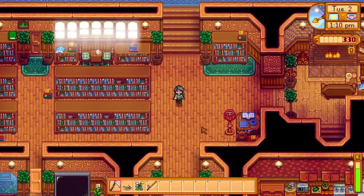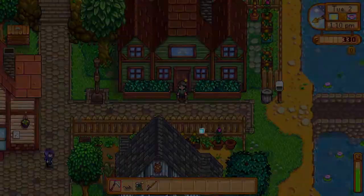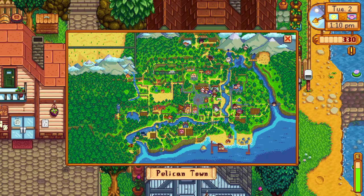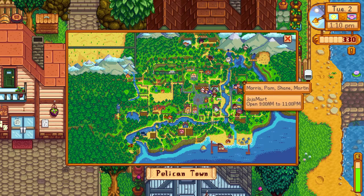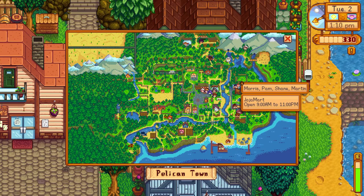This is Olivia in Victor's house — they are rich, if you could not tell. I have NPC map locations turned on, so let's figure out where everyone is. Who has a present next to their head — whose birthday is it? I'll have to check the map. So Morris, Pam, Shane, and Martin — I haven't met Martin yet, so I can go meet him.